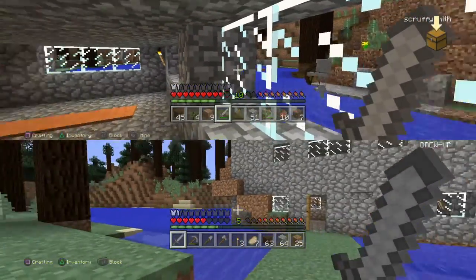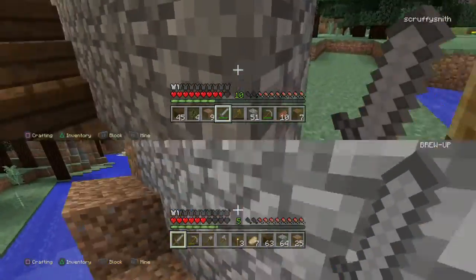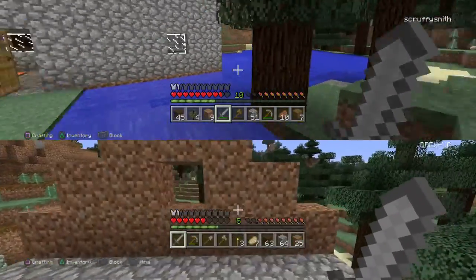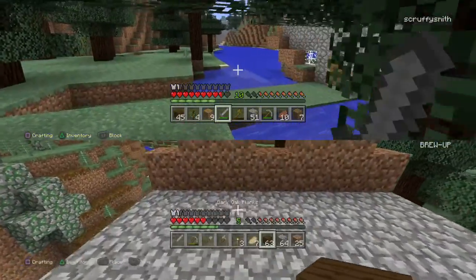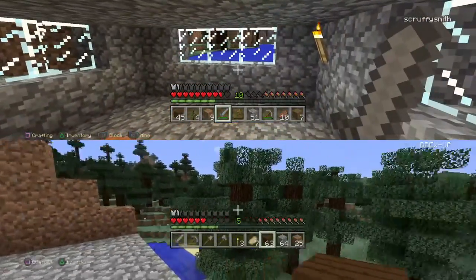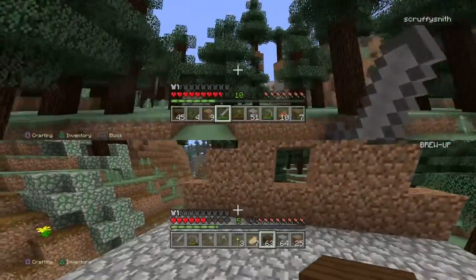Some of you may have noticed we have some dirt stairs going up onto the roof, and that is because I plan to do a brand new roof — sort of like a sloped roof. Here we've got a dirt structure just to show what we're going to do. I'm actually going to do that in dark oak. We've basically got some trees from around the corner there; I've been picking that up slowly, and I'm going to crack on.